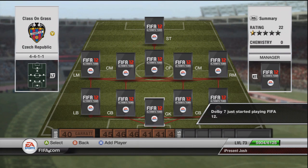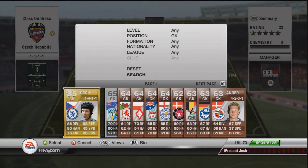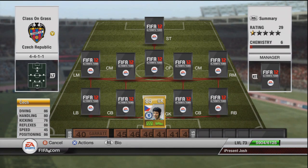A lot of people don't like 4-4-1-1 mainly because it isolates the striker. But let's jump straight into it. At our goalkeeper, there's only one goalkeeper you can possibly get for Czech, and that is of course Czech — 86 diving, 80 handling, 76 kicking, 88 reflexes, 45 speed and 86 positioning. Very, very good stats.